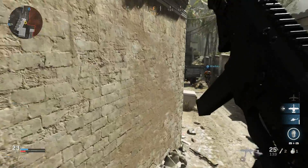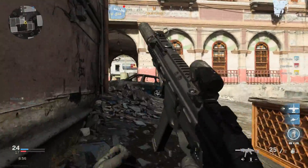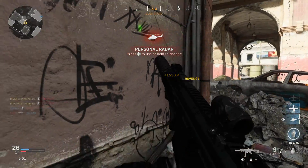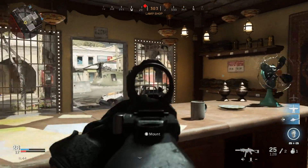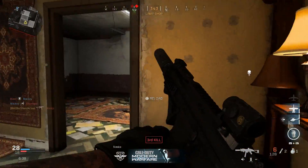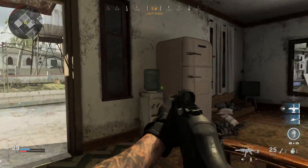This features LWRC's short-recoil delayed blowback operating system — their unique in-house design — as well as an 8.5-inch cold hammer-forged chromium steel barrel, and it does take those UMP 45 stick mags. It also features Picatinny rails at 3, 6, and 9 o'clock on the weapon, so you can attach whatever sights or grips you want, and we can see we're utilizing almost all of those with the foregrip, laser, and Aimpoint sight on top.